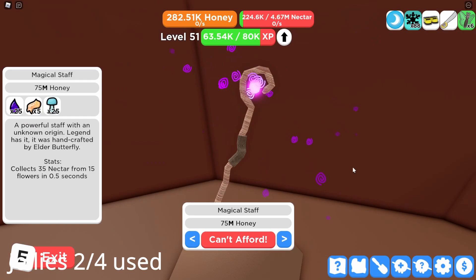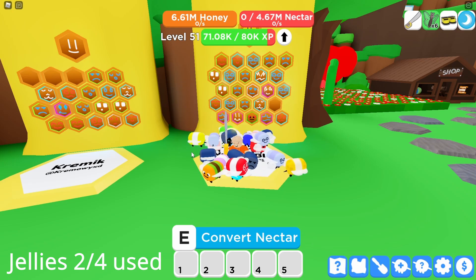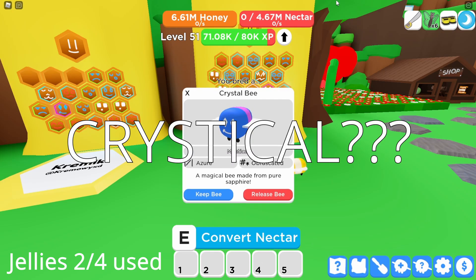The item I was actually talking about is this magical staff right here — it costs 75 million honey. I have all the items needed; it's not that expensive but it's gonna be a big increase from the pirate's cutlass. My second bee is finally ready and I really hope it's a crystal one. Let's open it — yes! Crystical!